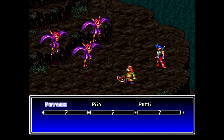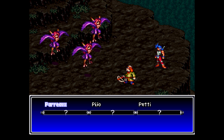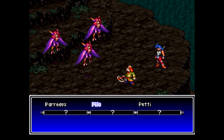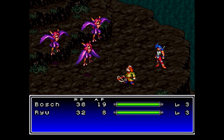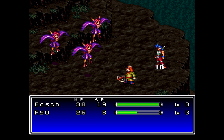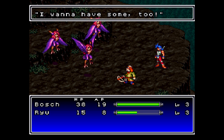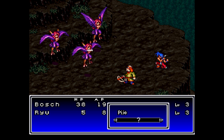For this fight, all three of the harpies have the same attack power, but the one up front has a lot more HP — more than the other two combined. So we want to take out the two harpies in the back first. One thing about this fight is the harpies will always go after Ryu until he's dead, and then they'll go after Bosh, so keep that in mind when healing.